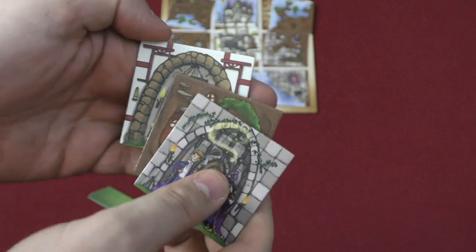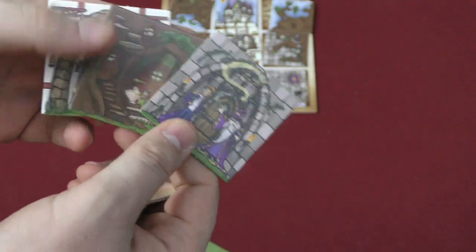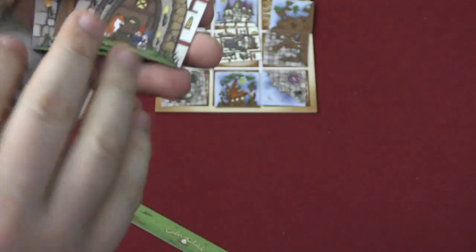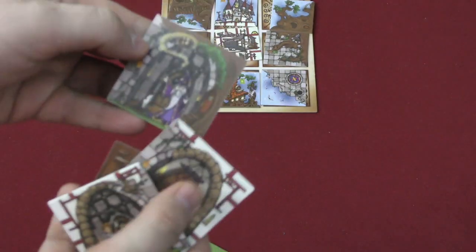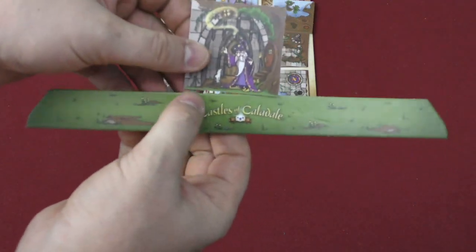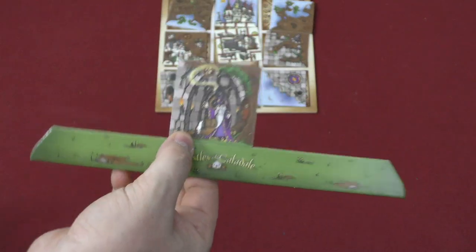Each player is going to start with one castle type — either stone, trees, or Tudor background — assigned randomly. If you play with four players, each person will have one made up of two different types. Whatever you get, you put it in front of you. You have a base, and your main castle piece sits on that base.